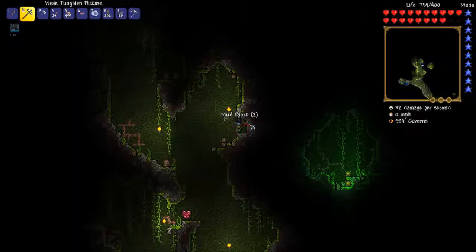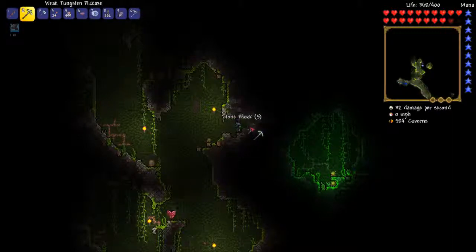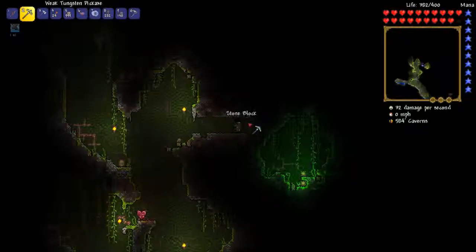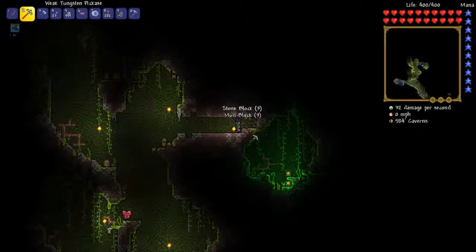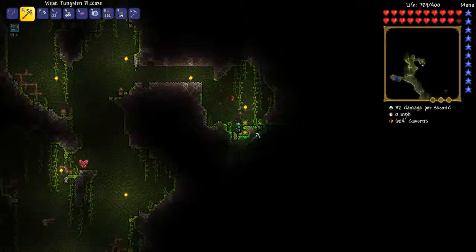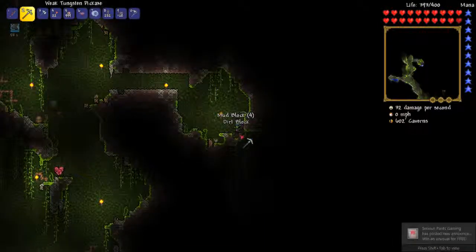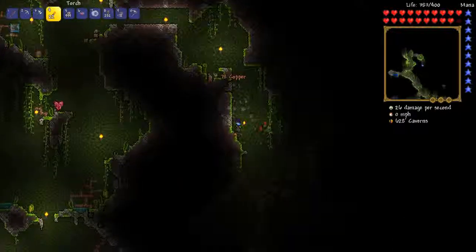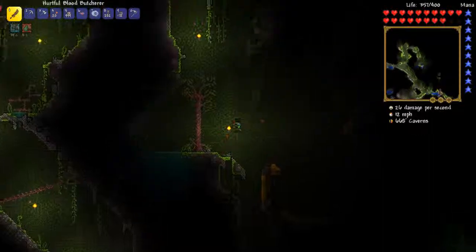There are two jungle spores this way. The jungle - I think it's not that hard especially since we have full health. I haven't even had to use one healing potion at all yet. You can find the Anklet of Wind here - I think that's what it's called. So if we find that, that would be really awesome because then we can combine that with our Specter Boots. You make the Specter Boots with the Rocket Boots and the Hermes Boots once we get the Goblin Tinkerman. We have found honey too, so that's pretty cool.